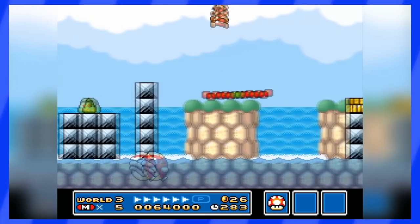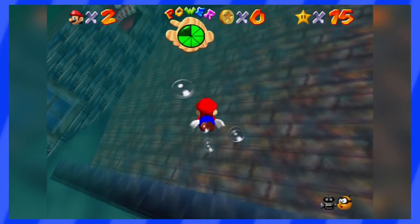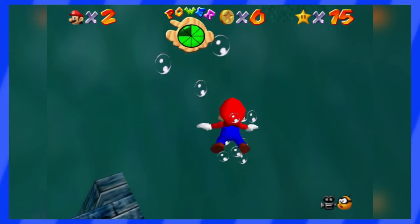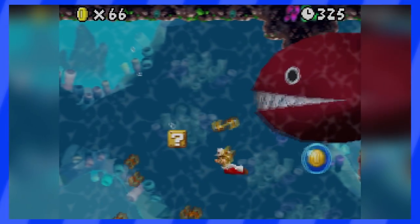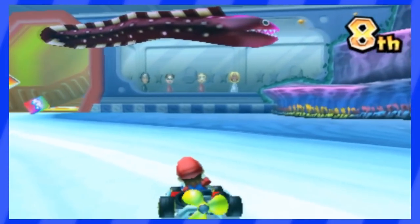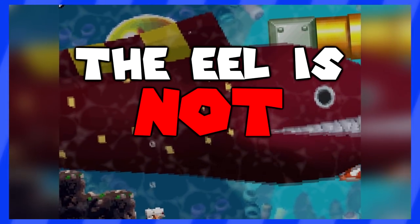I was doing a bit of research for a list of the scariest enemies in the Mario series, and I found out that a bunch of people kept talking about the infamous eel located in Jolly Roger Bay. While I did put this eel on a list like that a long long time ago, I think it's time for us to finally take a good look at this supposed enemy, because as you'll soon realize, the bad guy is not always who you think it is. Hey, I'm Nico, and here's why the eel is not a bad guy.